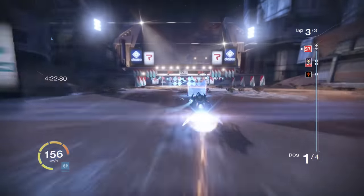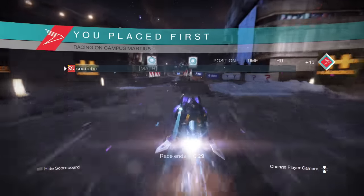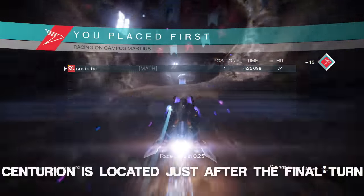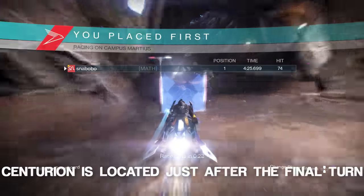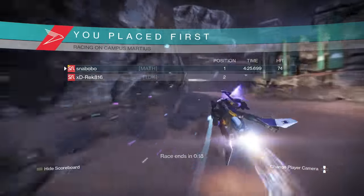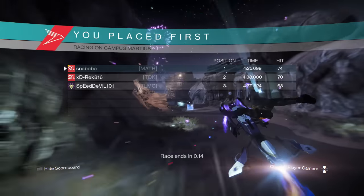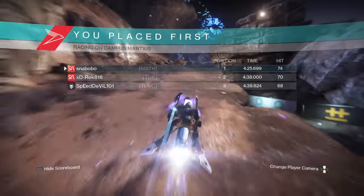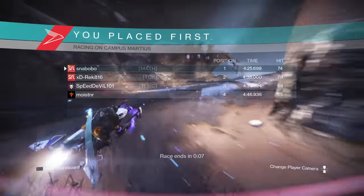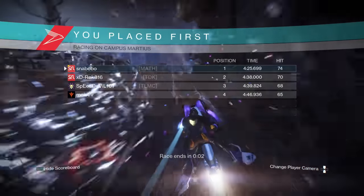Now, if you're able to hit all the rest of the boost gates until the end, you're pretty much home free. Just one last thing — if you have the Taken version of the race, watch out for the Taken Centurion who throws orbs at your face, because he will throw you into a wall. Trust me, he will. If you have the skill required to repeat that three times in a single race, you'll get an incredible time and almost be guaranteed your win. Last strategy: if you see me in an SRL race going against you, the best strategy I can tell you is to go and hit a wall — this will give you the best chance of losing and for me to win.